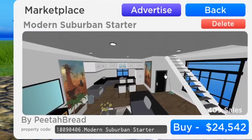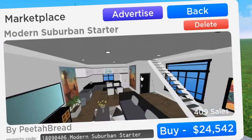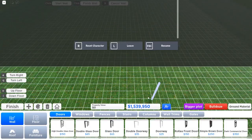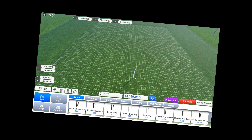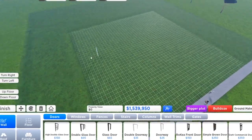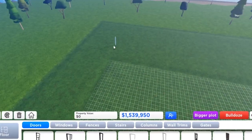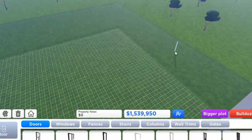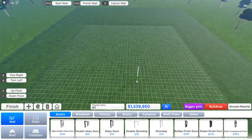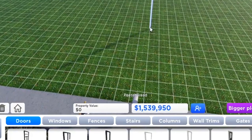You can scroll in and see what the house looks like — the second floor, the first floor. I kind of want to make something a little bit larger this time. We have 1.5 million dollars to work with. Here's the size of my plot. If I had a larger plot game pass, I'd have more space, but since I don't have it, we're just going to build on the lot we're given.